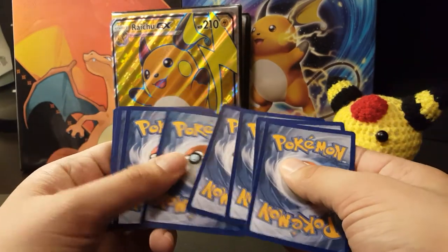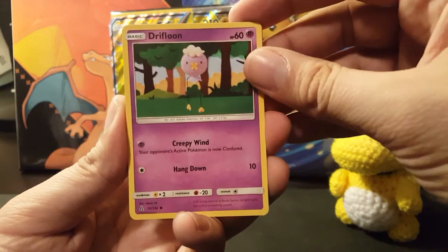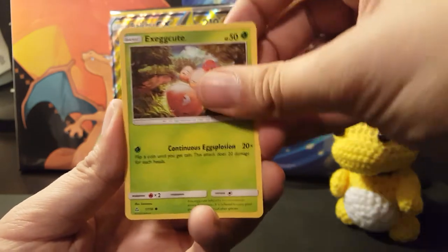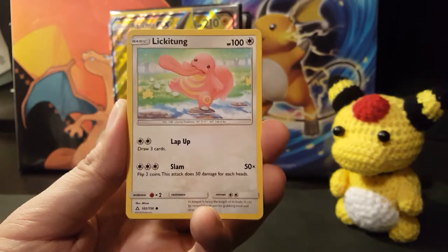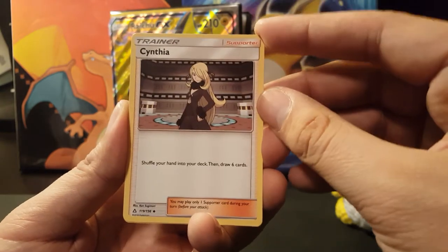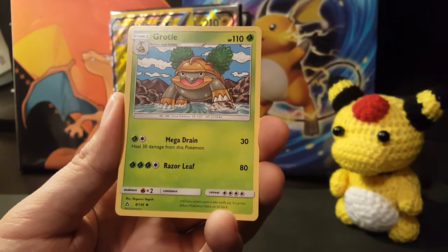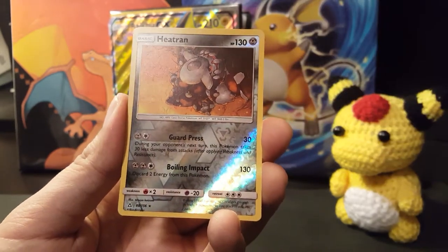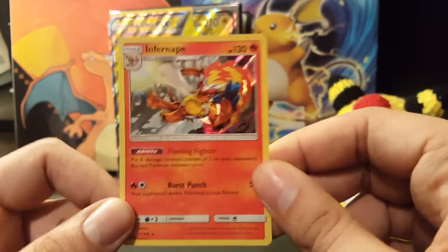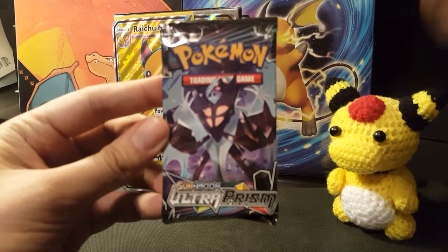Ultra Prism pack one: we have Drifloon — if you missed my video the other day I recommend checking it out, I got a pretty awesome pull. Exeggcute, one of my favorite artworks in the set without a doubt, Lickitung, psychic energy, Manaphy, Cynthia — this is a really good card: shuffle your hand into your deck then draw six cards, very valuable. Grottle, Heatran is the rare reverse holo, and the rare is a holo Infernape — very unique artwork.